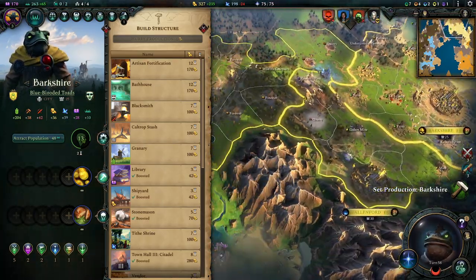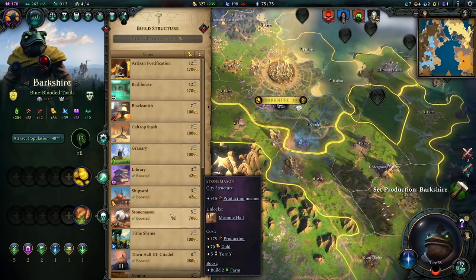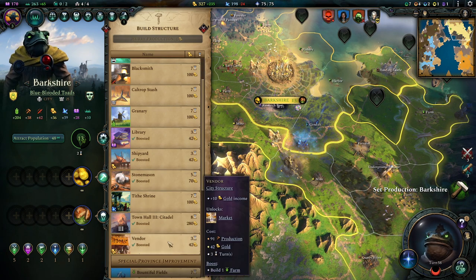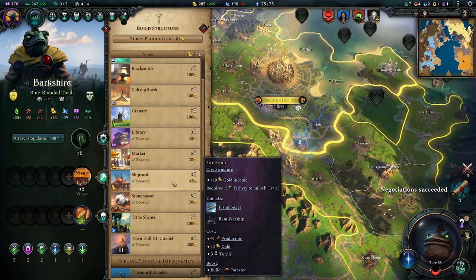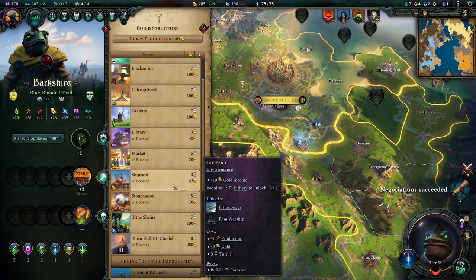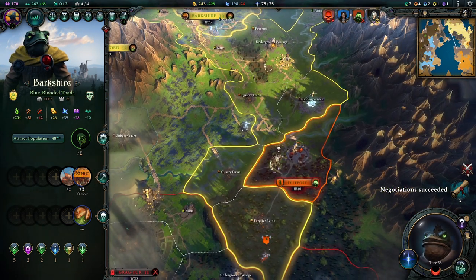Berkshire is well hidden away from any enemy influence, so we might want to invest some in the defenses, but not too much. Instead we are going to boost this up. We are currently in dire need of money, so we will go for any money type building we can get our hands on. And maybe a stonemason, just so production speeds up slightly here, but we need to conserve our resources still.